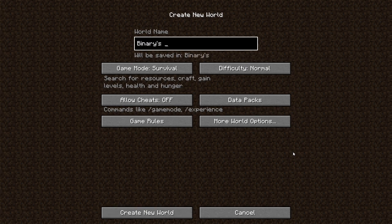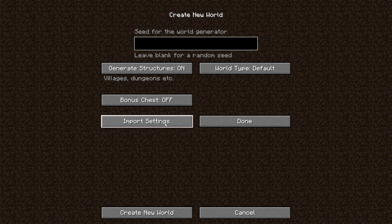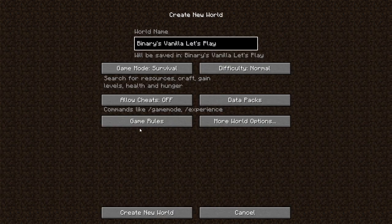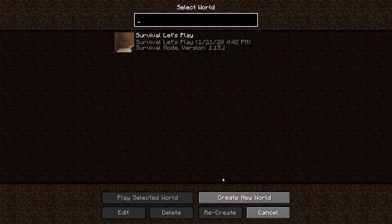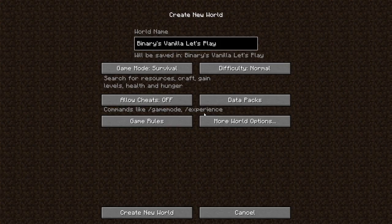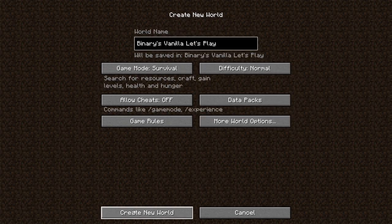What are we gonna call this? 'Binaries Vanilla Let's Play.' Game mode survival, difficulty normal, no data packs, bonus chest off, world type default, allow cheats off. I'm gonna put a seed for the world - the seed is BVLS2, which stands for Binary Vanilla Let's Play Season 2. Use that seed if you want the same world.